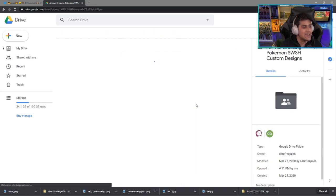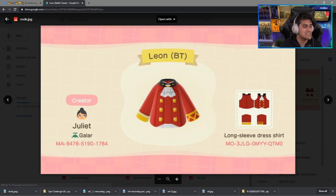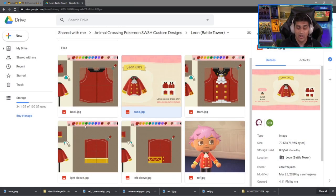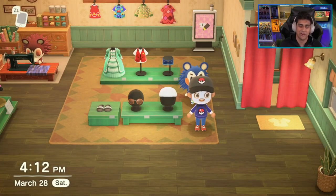Next up is Leon's Battle Tower version, which is spoilers — post-game after you beat Sword and Shield. Here's the Battle Tower outfit; it is the long sleeve dress shirt. When you're doing these outfit designs, make sure you're checking exactly which type of outfit you're customizing if you're doing it on your own. But if you're using the machine in the back of the Able Sisters shop, you're just copying the code and you'll get the outfit.